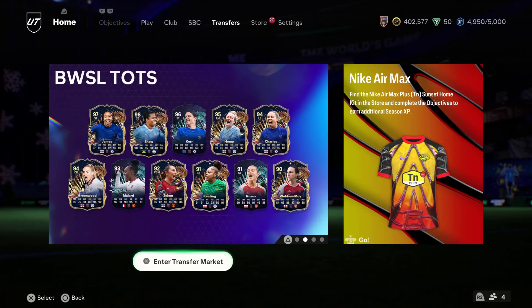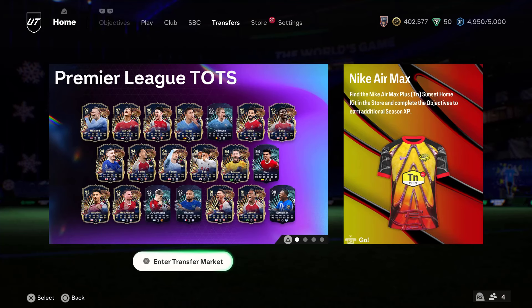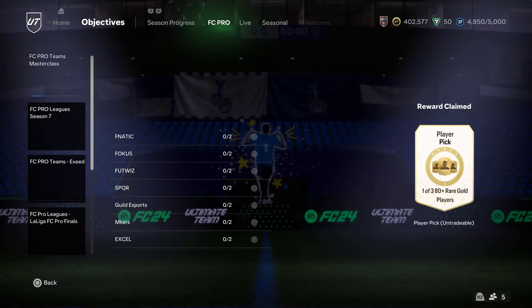A lot of Team of the Season cards in packs, because we've got yet another batch — this one is the mixed leagues one, so you've got some from the Championship, Portugal, MLS, Eredivisie. And look at that — can't say hello — that looks incredible: Nanny De Maria. So a lot to unpack.